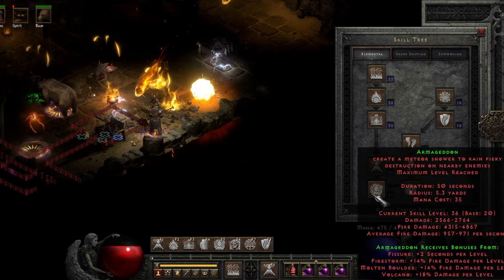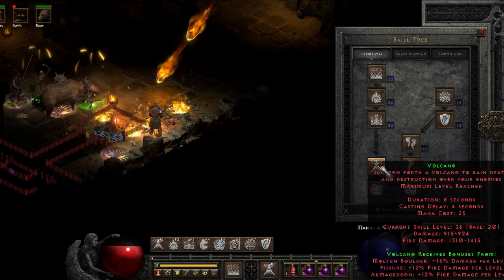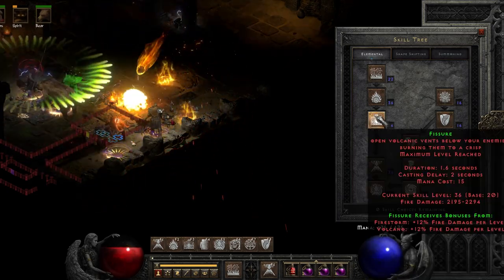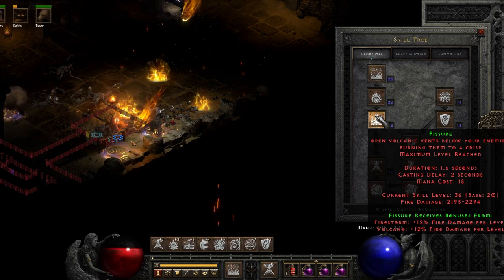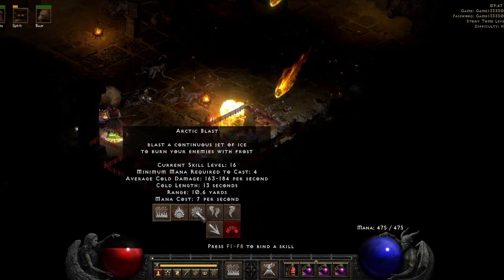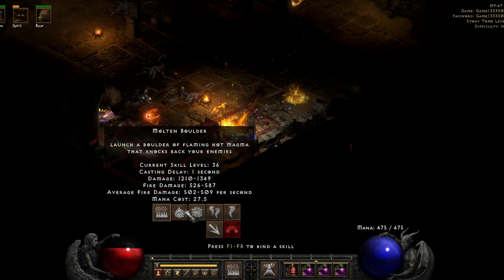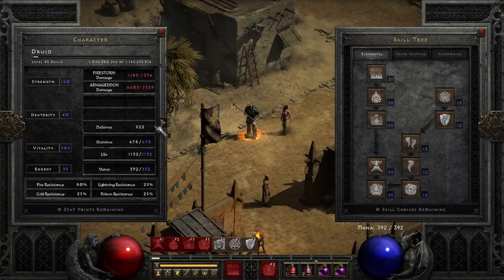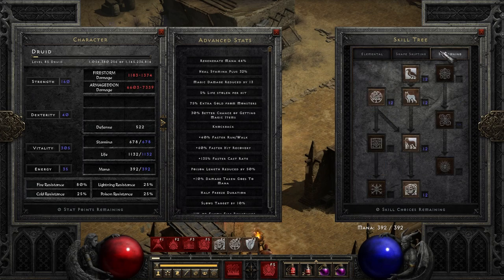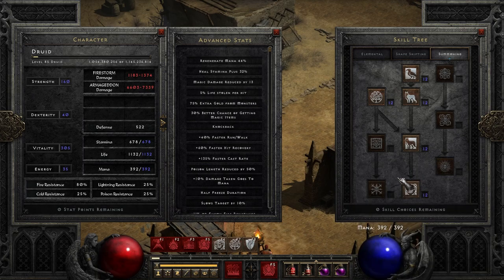As for the skill build, it's actually very straightforward: you basically max Armageddon, max Volcano, max Fissure and Molten Boulder, then put the rest of the points into Firestorm. Or you could prioritize Firestorm over one of the other synergies to Volcano or Armageddon. I prefer the physical components, so I actually prioritize those skills. I also just have a one-point wonder into Summon Grizzly — completely optional — but I wanted to test out the summoning improvements, which have also been buffed.